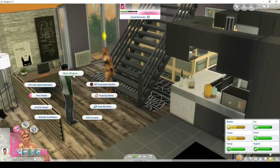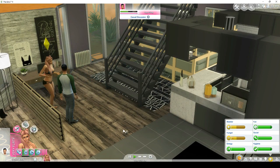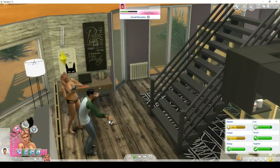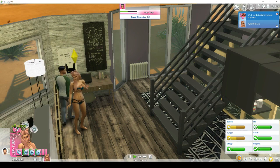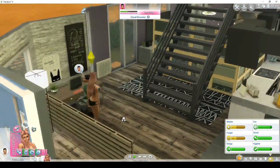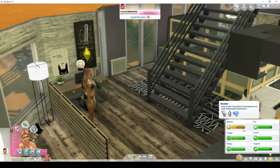Then you can click on him again, go to More Choices > Romance, and then 'Ask Extra Money for Woohoo.' He said no — he's upset because I already asked him — but it still gives me the thousand dollars. So we just got four grand for sleeping with somebody. It works.